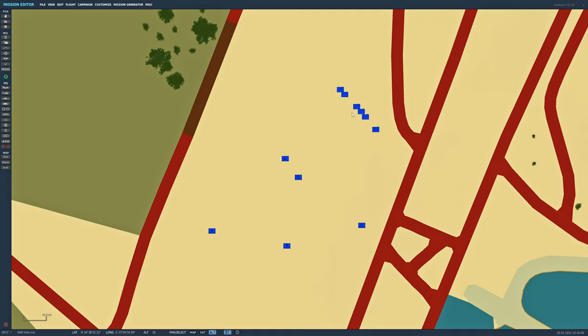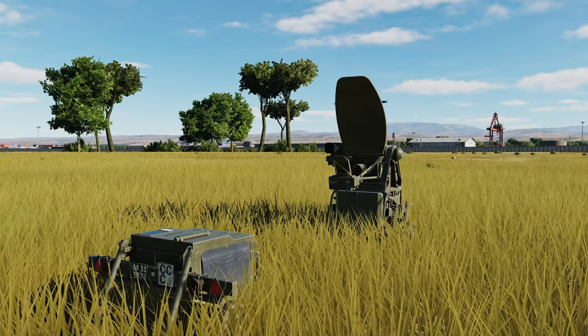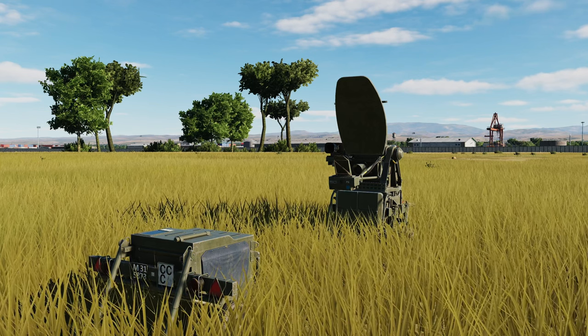These will have been used to tow the Rapier to the site. Here we have the Blindfire track radar. The track radar has a range of 16 kilometers, which is about 8.6 nautical miles — a very short range, base defense kind of weapon.